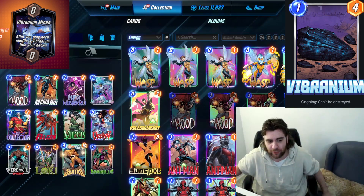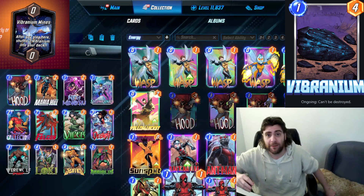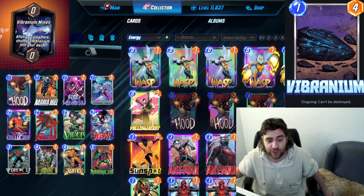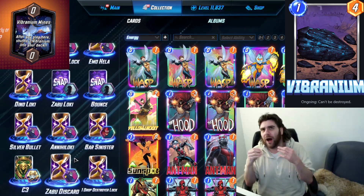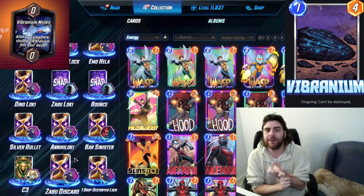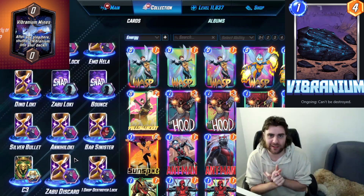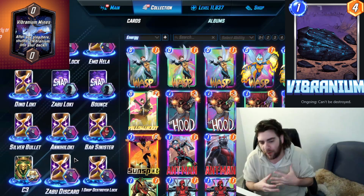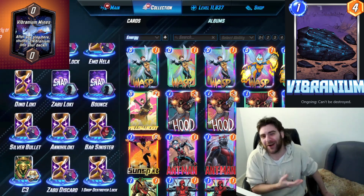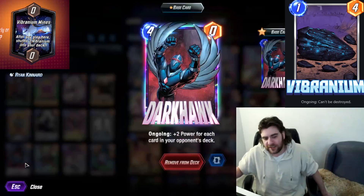I've found that in the past few weeks while playing this deck, in games that have Vibranium Mines I'm purposefully playing into Vibranium Mines after I've already drawn my combo pieces. I'm not going to play them if I haven't drawn Loki yet, but if I already know my game plan for turns four and five — either this combo or Loki plus Snow Guard Falcon or something — then I'll play the Vibranium Mines so I've got some cheap cards. On the final turn it's a nice way to contribute additional power to the board.